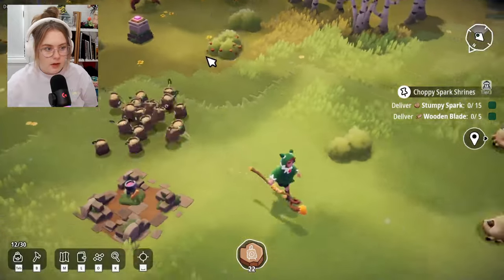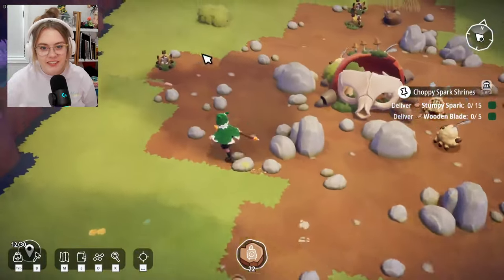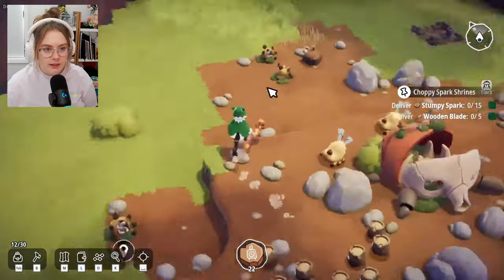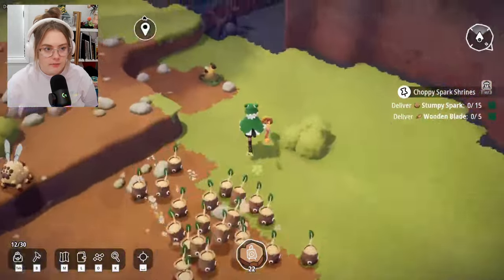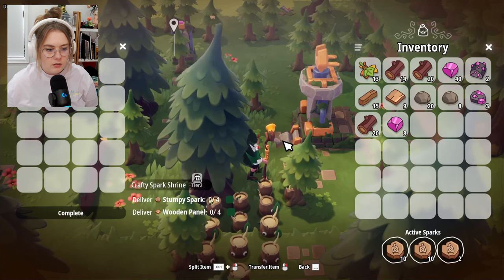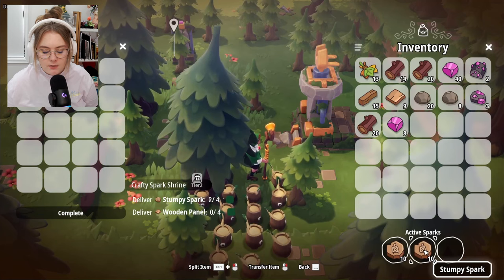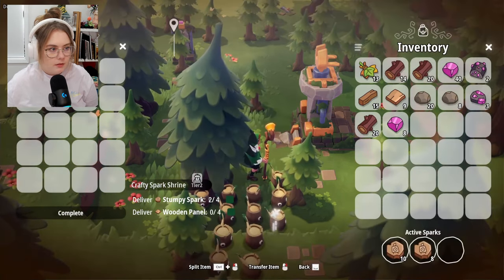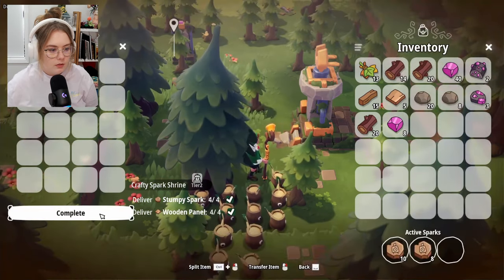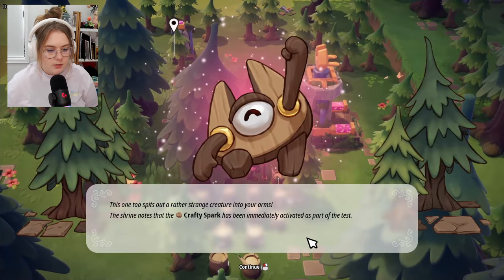It's mad! Run, run, run, run! It's so funny when I run away and they follow. That belephant corpse again — are these guys guarding it? I think I can craft one of the new spark types now. I need to deliver four stumpy sparks as sacrifices, and four wooden panels.